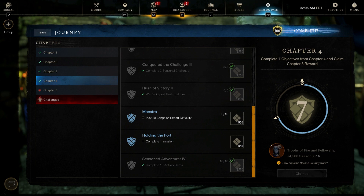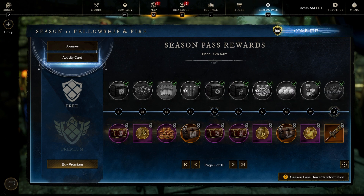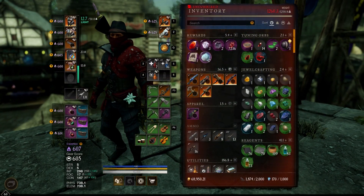I don't know if there's any objectives I really want to work towards, and there's only 12 hours left until Season 1 closes. I'm doing the free tier — maybe I could have gotten more things if I did premium, but that's okay.